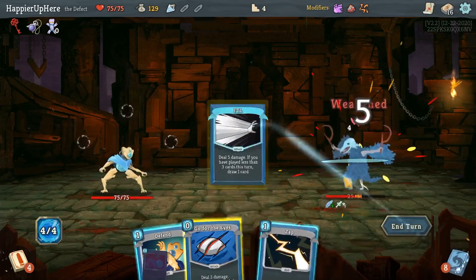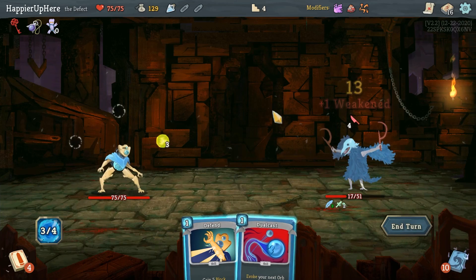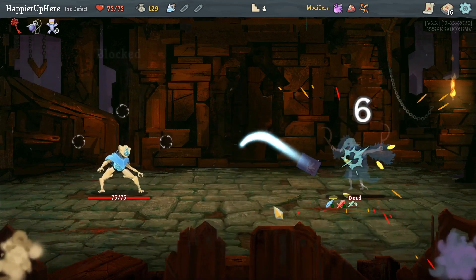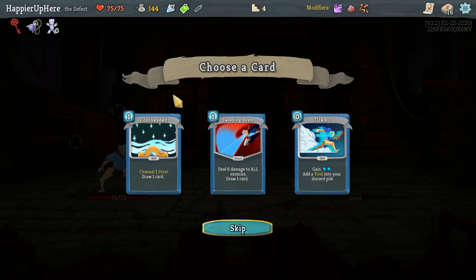Should have done the FTLs first, then go for the ice. This is not enough to kill unfortunately, but I can fully defend though, and then any attack will kill next turn. Got a skill potion - Sweeping Beam, Turbo, Cool-Headed. I have the extra energy, let's go with the Sweeping Beam. Card draw is going to be very important.